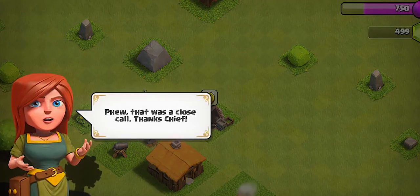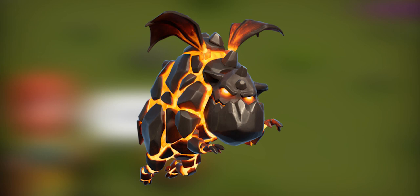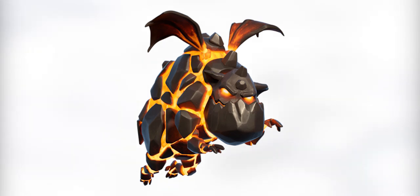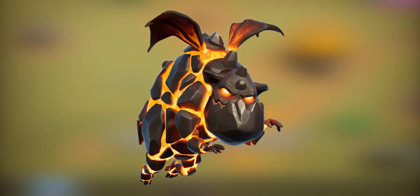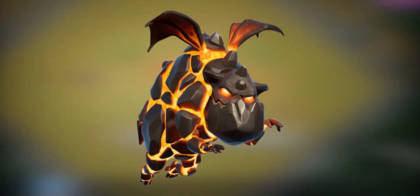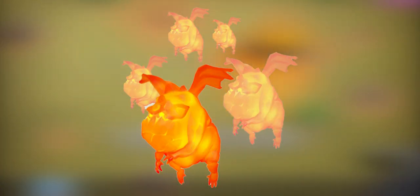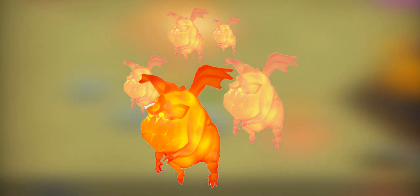Starting it off with the Lava Hound. The Lava Hound is a special dark elixir troop that requires a level 6 dark barracks. These fiery beasts can't resist chasing after air defenses, providing excellent protection for other troops. Once destroyed, they erupt into many smaller, weaker menaces known as Lava Pups. The Lava Pup is thrust out in big numbers after a Lava Hound dies, and these tiny creatures keep up the fight for a little while longer.